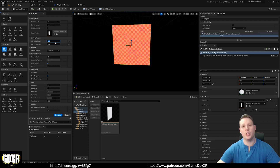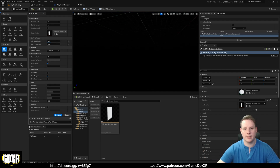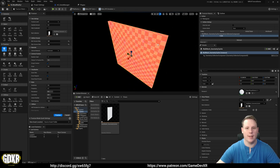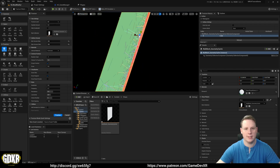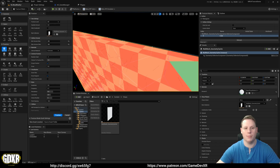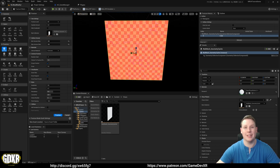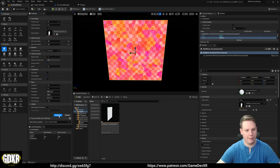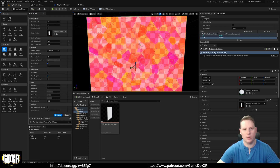The more parts you have, the more geometry is in your level, which is going to impact performance. For better performance you could bring this into something like Blender and delete all the internal faces - that would give you more leeway with performance and poly count. However, I'm going to leave it as is because it looks quite good seeing the wall cracks, whereas deleting internal faces would remove that. So we go to Fracture, hit Fracture, and it breaks it up for us.